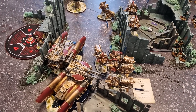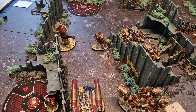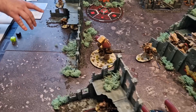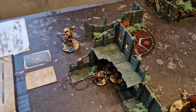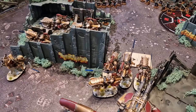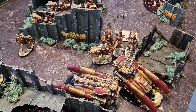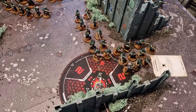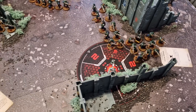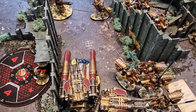Custodes Turn 1 movement and command phase: the Custodians gain and spend a CP. Most units move normally, but one Custodian Guard squad advances five inches and one Shield Captain advances six. The hurricane bolter bike squad is placed in Salva's Stance One, keeping them in rapid fire range of the Guard infantry squad on the objective. Everything moves up to begin putting pressure on the Guard's lines.